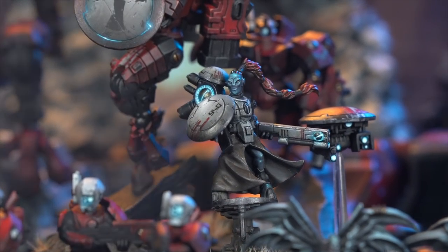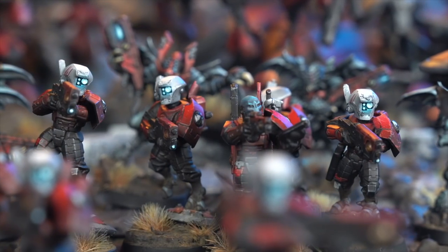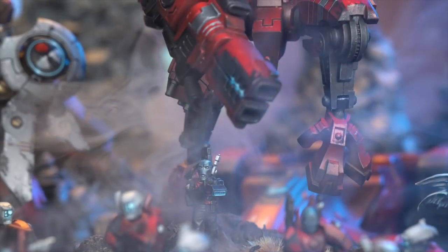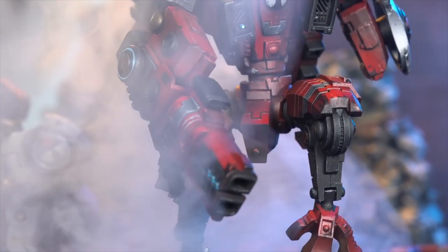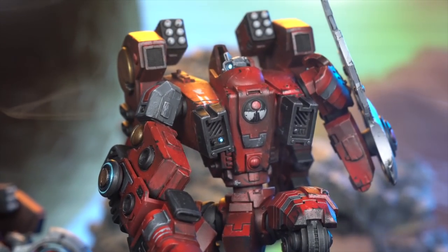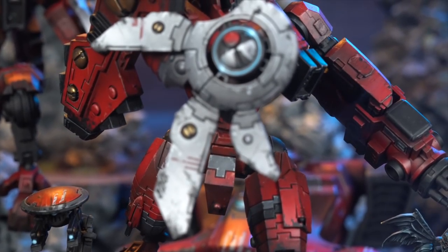Moving on to the troops, we have four units of five-man Breachers, two of them with marker drones. They zip around in Devilfish, handy for objectives and great at close range. Moving on to Elites — this is where the meat of the army really is. We've got one Riptide with the Relic Ion Accelerator, an absolute tank killer with damage free plus D3. He's got smart missiles, ATS, and Velocity Tracker. The second Riptide has a heavy burst cannon — damage two, really good at killing Promeris.